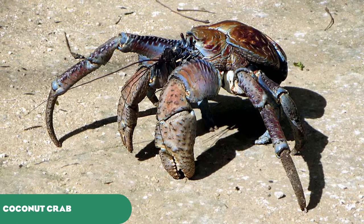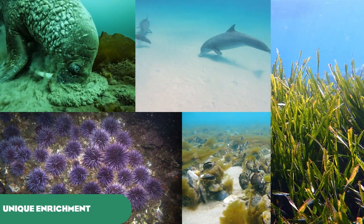Our last animal is the coconut crab, one of the largest crabs in the world and one of the most voracious predators on many Pacific islands. They eat many dead seabirds and have been thought to have eaten people stranded on islands. They would be another exhibit animal, and as I discussed in a previous video, exhibit animals can be moved between exhibits and habitats. Coconut crabs are big enough to qualify, and we don't have any crustaceans yet — making them the perfect choice.